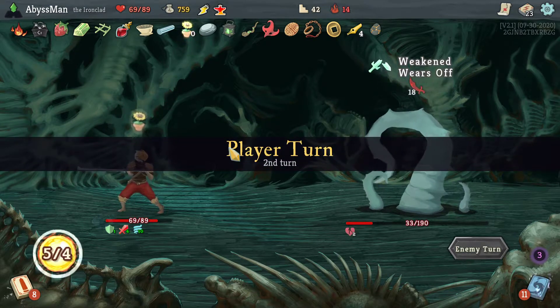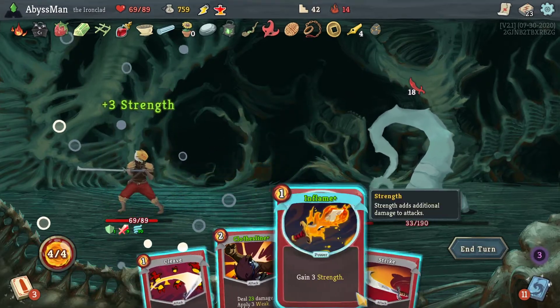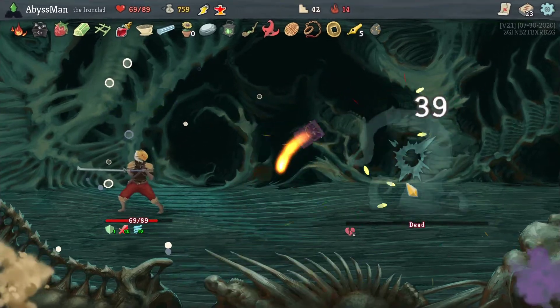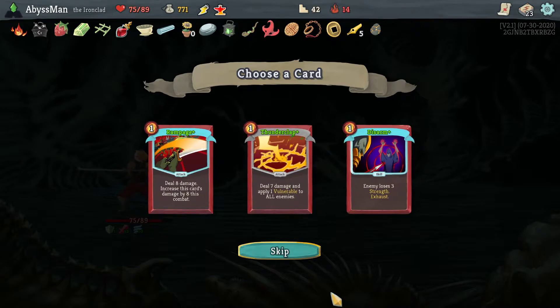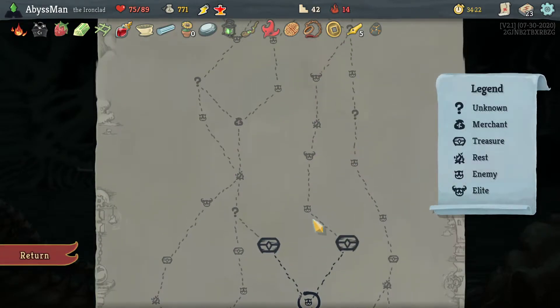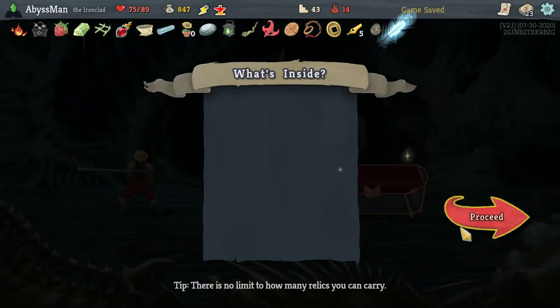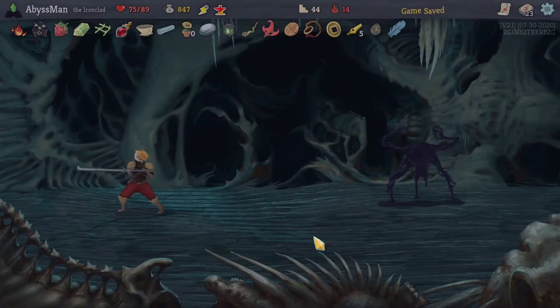I think we can kill him off next turn. Yeah, he's dead — nice. I think we're good with cards. We're going to want to go down this right side. We have so much money, but sadly there's no merchant where we can spend that money.